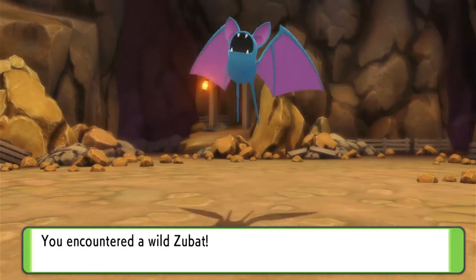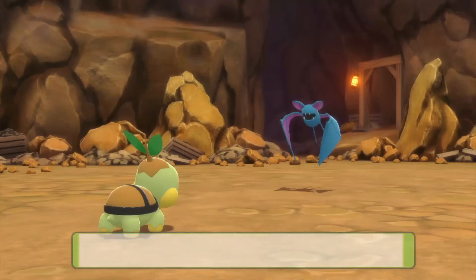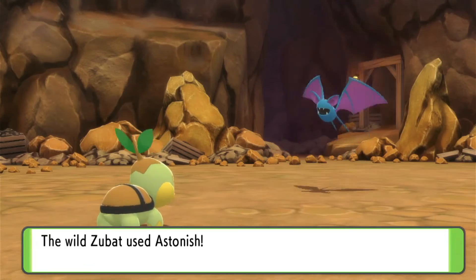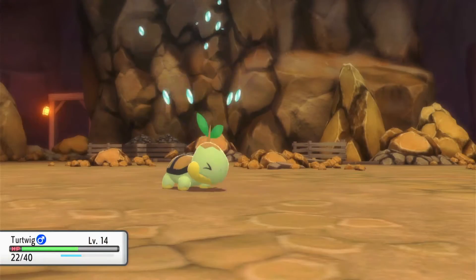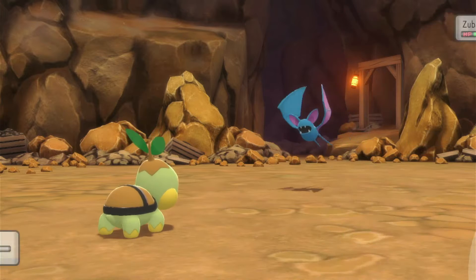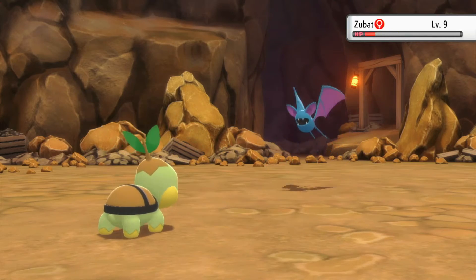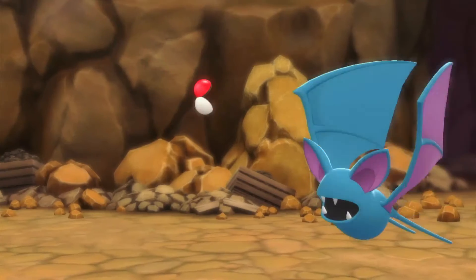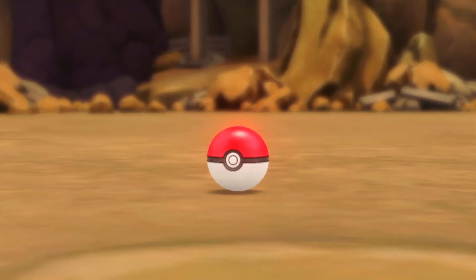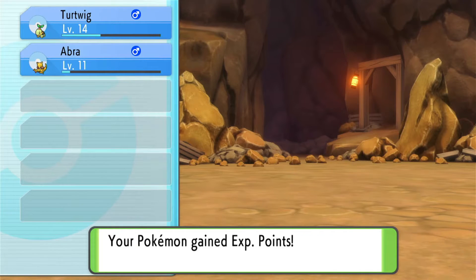A Wild Pokemon appears and it's a Zubat - one I wanted to catch. If it's a decent level I'll be tempted. Level 9 - that's really good, I wasn't expecting that. It uses Astonish. I probably should have gone to the Pokemon Center just before this. It used Supersonic but we managed to avoid it. Using Tackle to get it onto red health and then throwing the Pokeball. Zubat is a really versatile Pokemon - you've got the Flying type but also the Poison type, and it can learn Ghost moves such as Astonish.